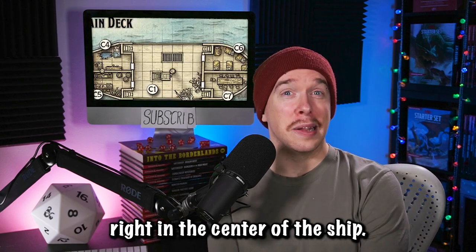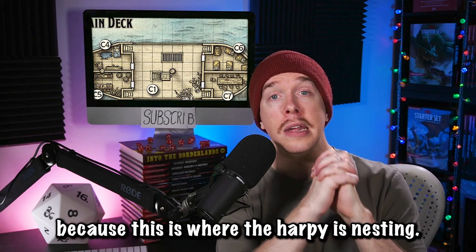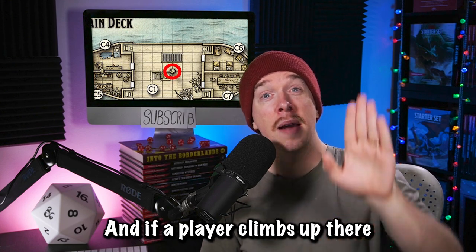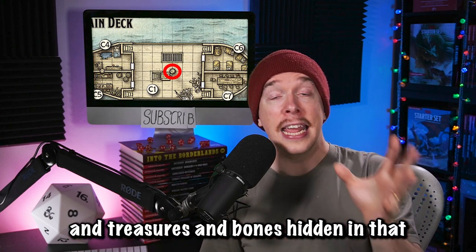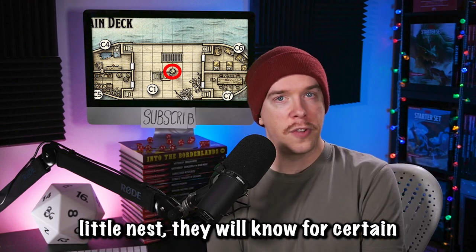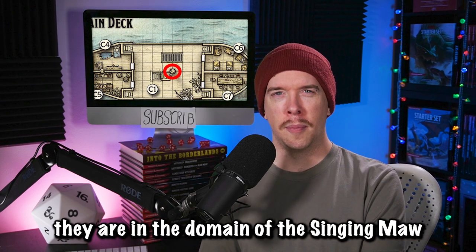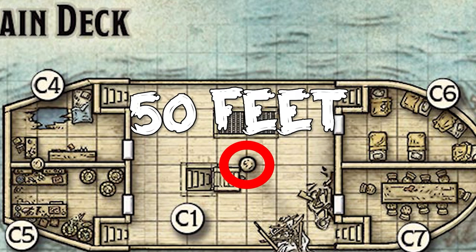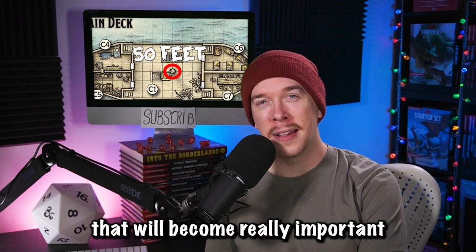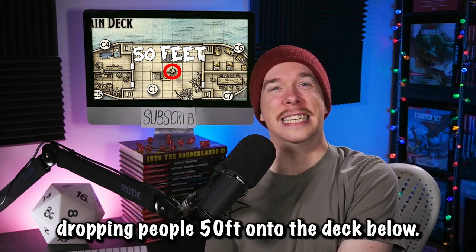Then we've got the crow's nest right in the center of the ship. We want to show this to the party as soon as possible because this is where the harpy is nesting. If a player climbs up there and sees all the debris and hay and treasures and bones hidden in that little nest, they will know for certain the threat they are facing — they are in the domain of the Singing Moor. And we really want to highlight the fact that this is 50 feet off the ground, because that elevation becomes very important when the harpy starts dropping people 50 feet onto the deck below.